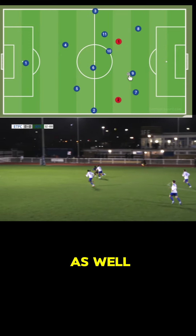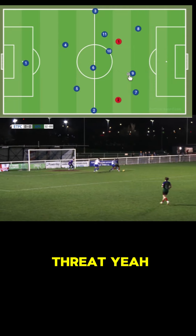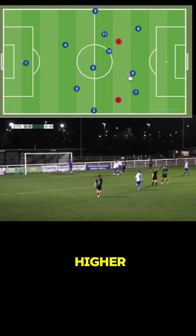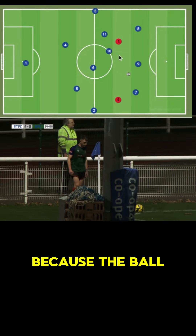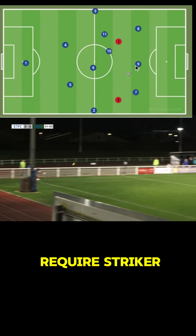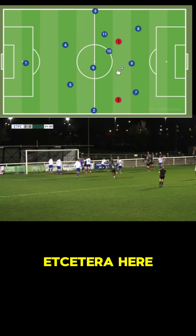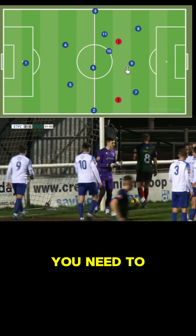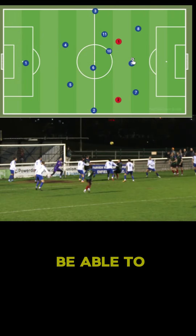And the next thing, leading up to finishing, is the aerial threat. Even if someone says they can't jump high — even if you have to jump just to compete with the centre-back, it's everything, because the ball is going to get lumped up field. Most teams require a striker that's very good aerially to knock the ball down, flick on, etc. — the 10 can run into it. You need to be able to be good in the air. Even if you can't win the aerial duel against your centre-back, you need to be able to jump.